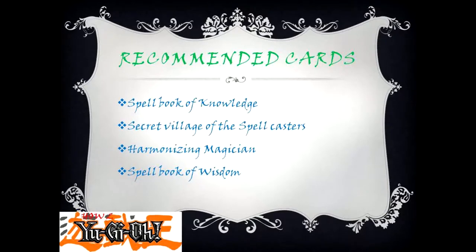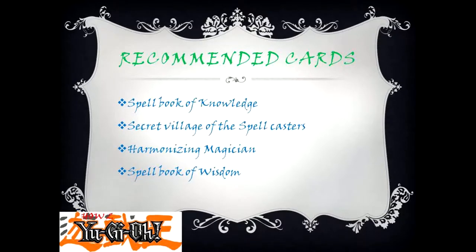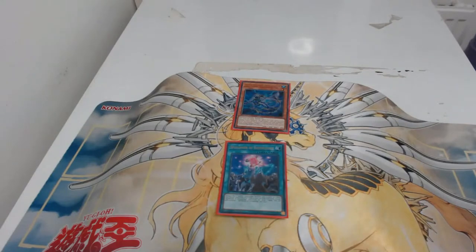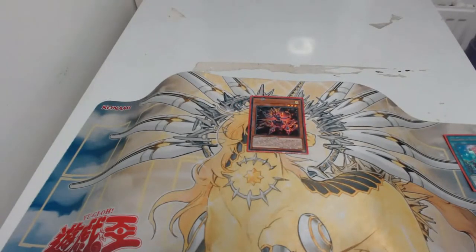Recommended cards: Spellbook of Knowledge, Secret Village of the Spellcasters, Harmonizing Magician, Spellbook of Wisdom. Now showcasing Spellbook of Knowledge — you can see that spell card there. The effect is: send a spellcaster monster from your hand or field to the graveyard to draw two cards. As you can see, Melusique's effect when sent from the field to the graveyard lets you add an Altergeist monster from your deck to your hand. We're going to add Multifaker. This is one of the cards you can use in your spellcaster-type deck to increase your plays.